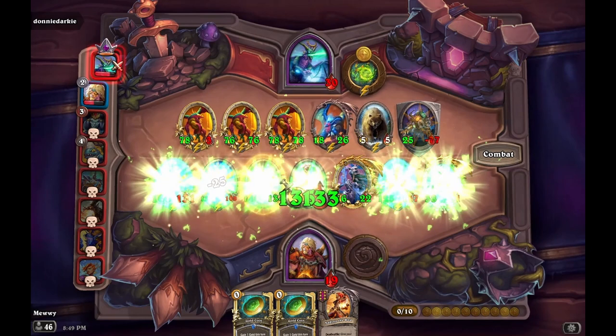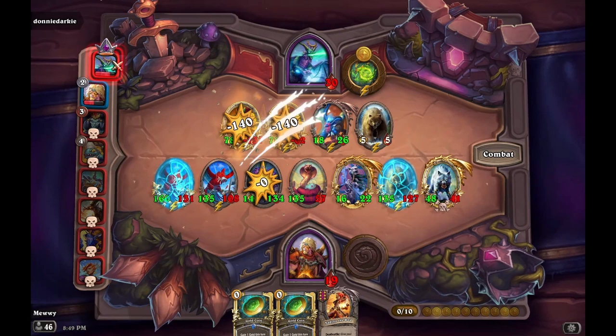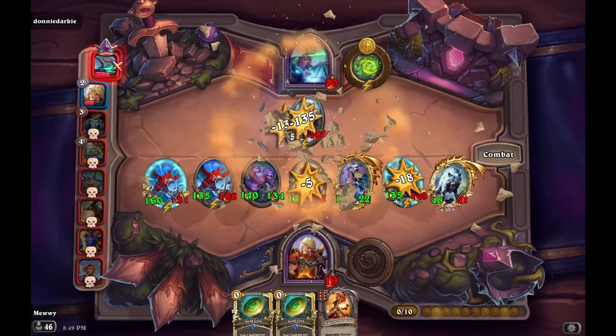While Mama Bear is an easy build to lean towards due to her strong tempo, Goldrin requires much more setup. He isn't very strong tempo-wise unless you already have beasts in play.